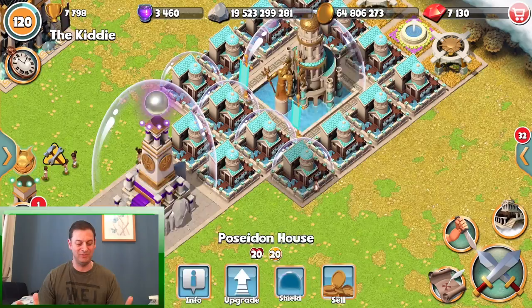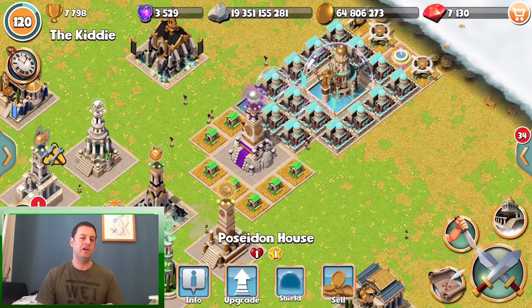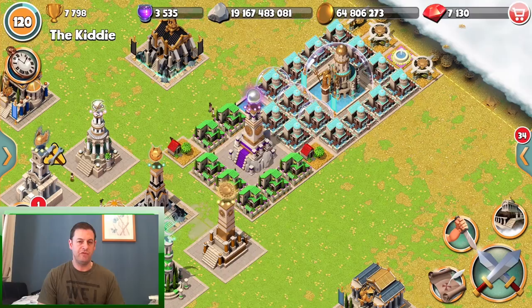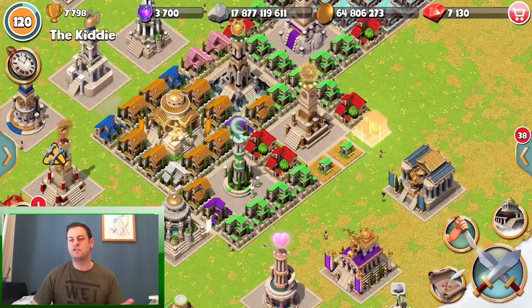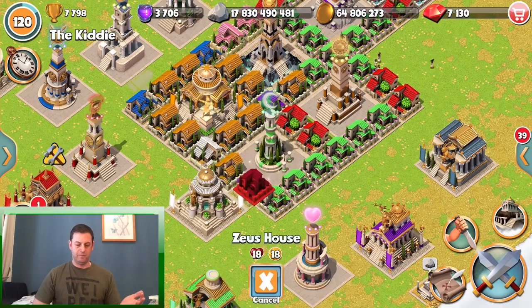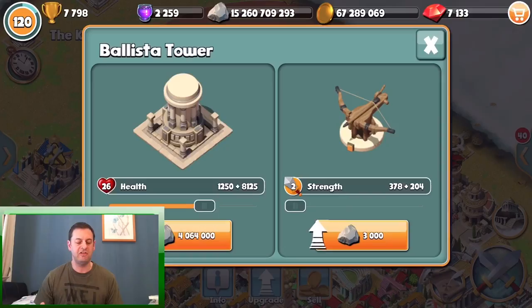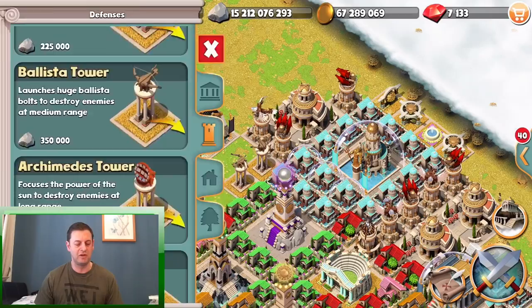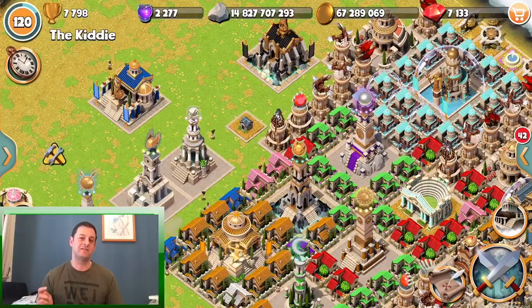Now for environment suggestions: right now Athena, Poseidon, Apollo, and Aphrodite are the four most used environments in my opinion, based on scouting around and opinions from other players. Those four are the most picked. Ares and Zeus you'll see occasionally. The ones you don't want to use are Hades, Artemis, and Hermes - you won't see those at high levels very much at all, which is a shame because I do love the Hades environment, but they're obviously not the best right now.